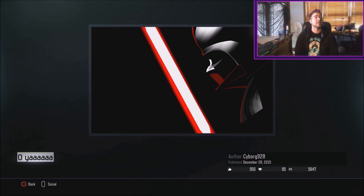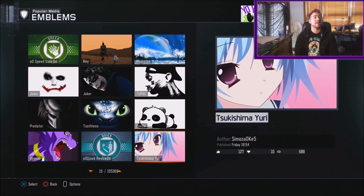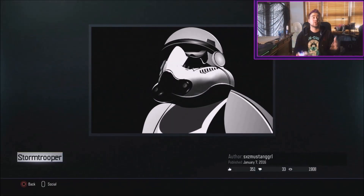I saw another one right next to it that I want to show you guys — this one right here, the Stormtrooper. I love the black and white effect; when you've got something that's simply black and white it looks so clean. Such a beautiful emblem — this is legit artistic skill in my mind.